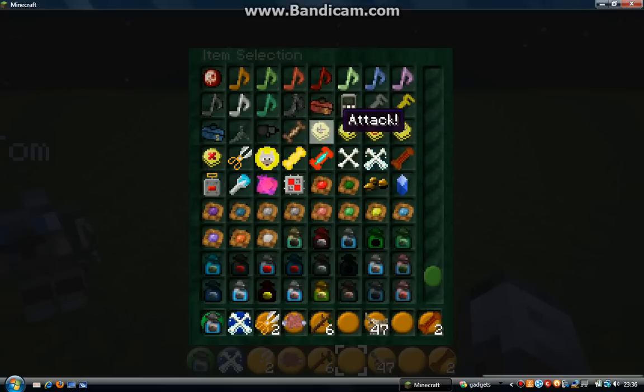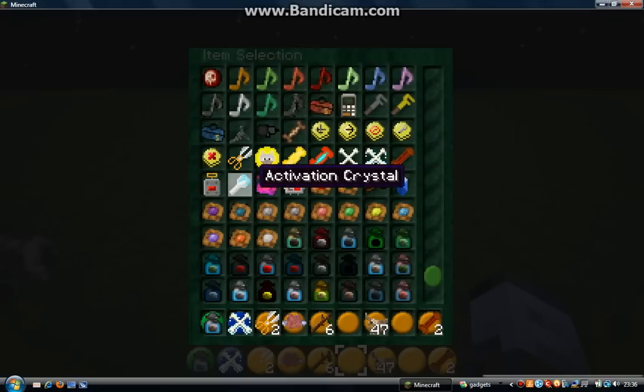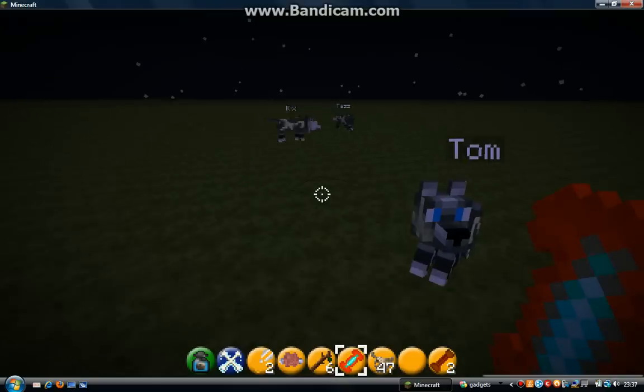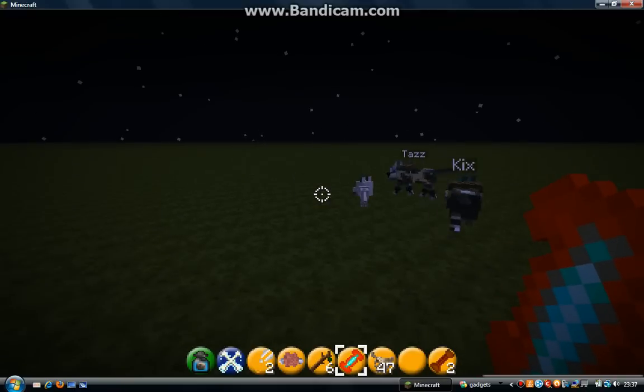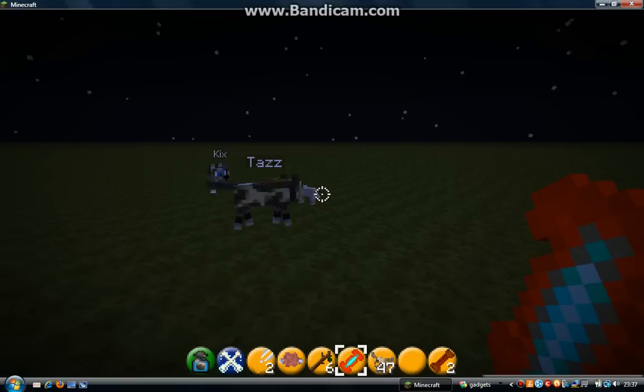Another thing you can do is set them to command beacons where you can have like stay commands and come along - it does that, so it's quite cool. There's the master treat, the treatable treats. They're just chasing after their kid, surrounding him.